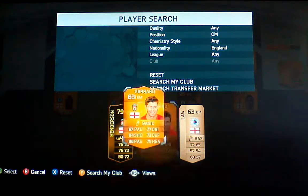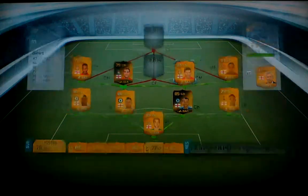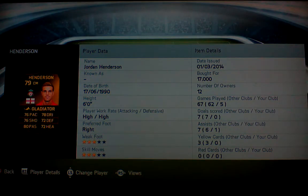First centre mid we have Gerrard, and as you saw, in-form Henderson. Bought Gerrard for 2,300 coins — he's a bit slow and his defence is lacking, but he's got a great pass and a great shot if you get in the right position. Henderson, on the other hand, 17,000 coins. He's got alright stats, but it seems like he has better stats than it actually shows on the card.